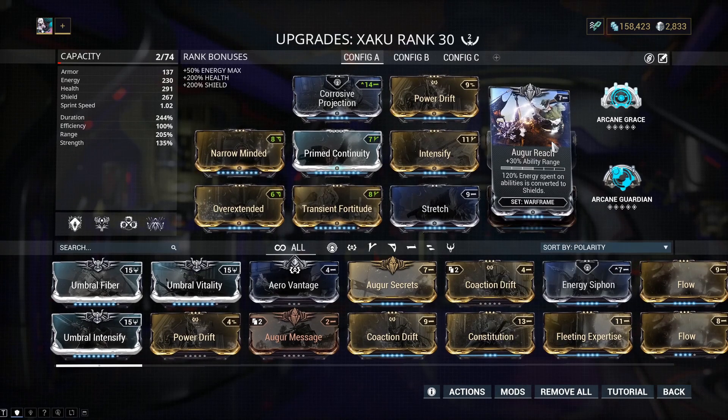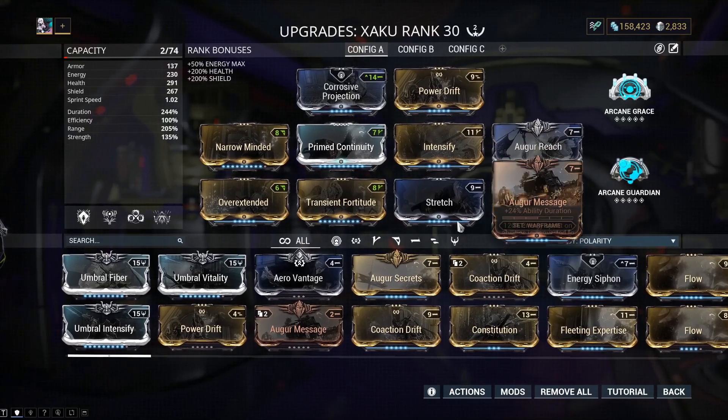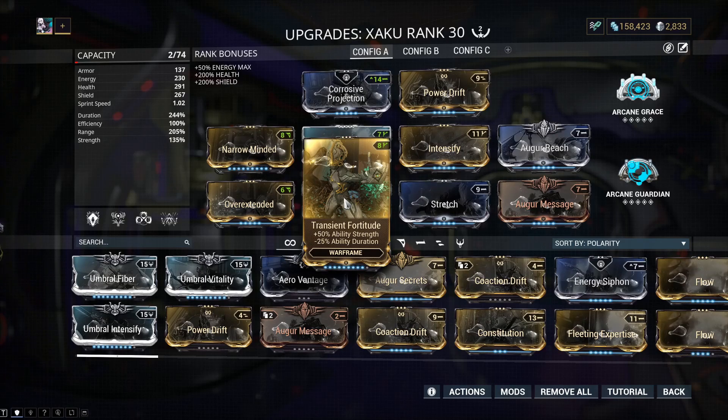Next is Auger Message for plus 24% ability duration, with the same shield conversion bonus as Auger Reach. Auger Reach and Auger Message are kind of essential because they're simple to fit into the build - they give you duration and range but also a little bit of survivability. Next is Stretch for plus 45% ability range; again you want the range, especially to hit maximum targets with your number two which is 12. Then Transient Fortitude for plus 50% ability strength, minus 25% ability duration, which gets our strength back to 135.